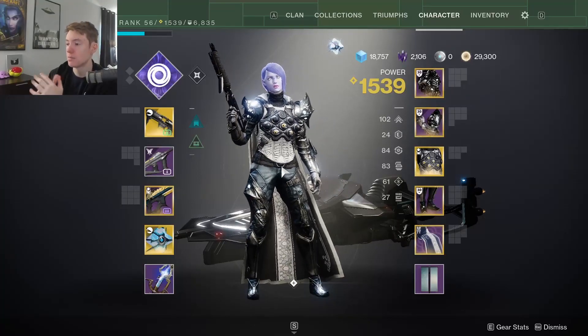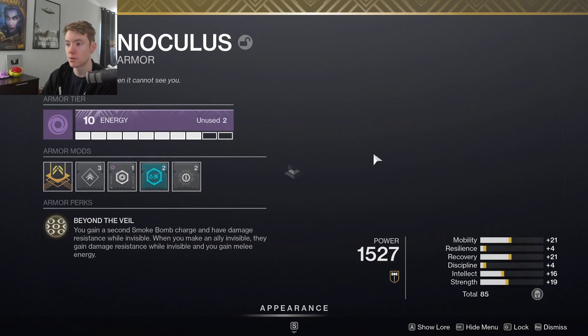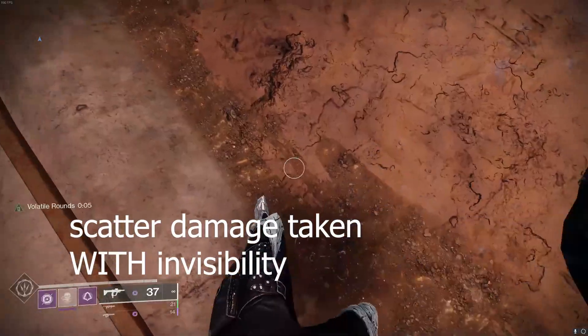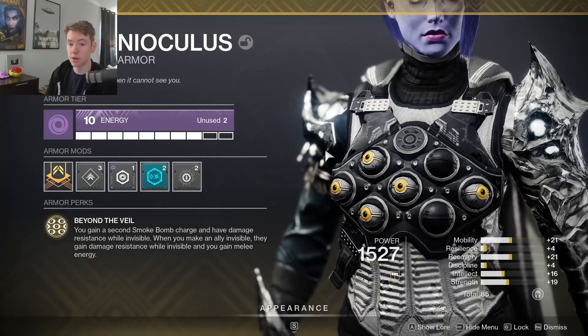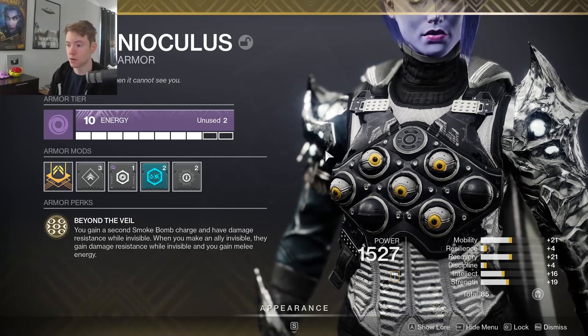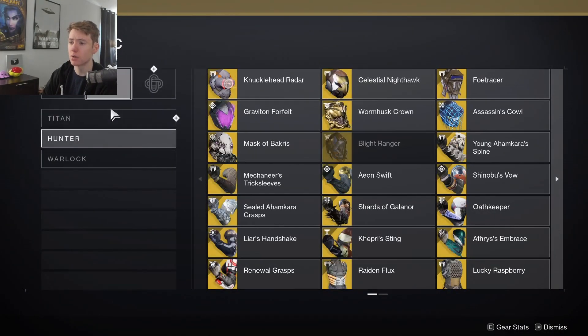Getting into the build itself, let's first talk about exotics. I'm going to be using Omnioculous because I think this is the best version of this build. Not only is this going to give you 50% damage reduction whenever you're invisible — and like I said, we're fully leaning into survivability — but it's also going to give you an additional smoke bomb charge, and whenever you make your allies invisible it's going to give them the damage reduction as well. Alternatively there's Graviton Forfeit, which I know a lot of you are probably going to mention.